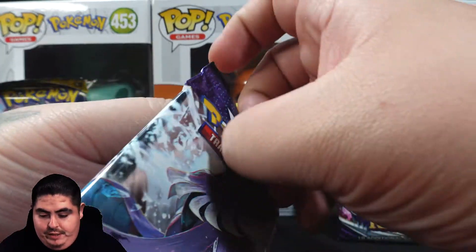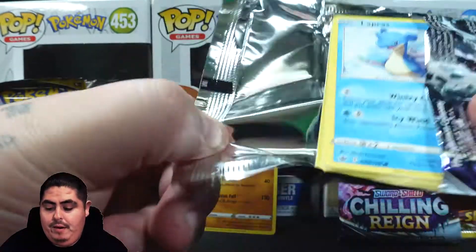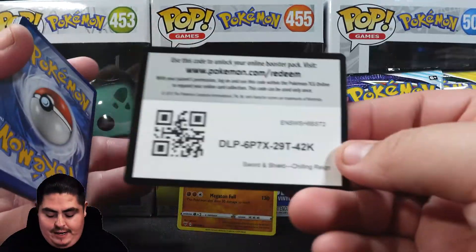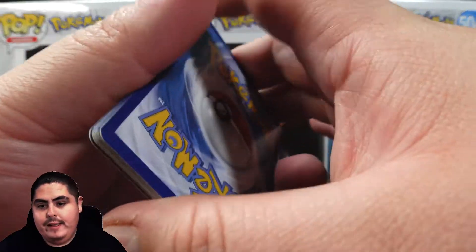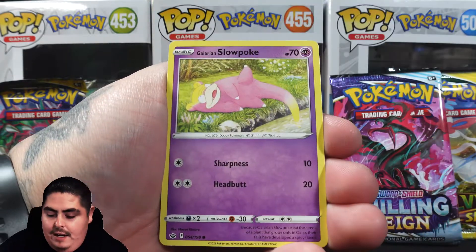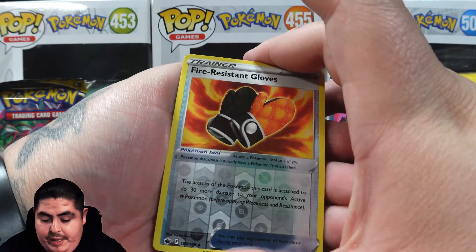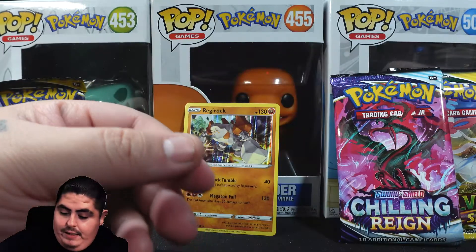Round two - Chilling Reign. I'm pretty excited, I've had these for quite a while and just haven't had a chance to open them. I'm doing this right after the last video - I look the same as last video because I recorded them back to back since it takes a while to set up the green screen and lighting. From the green Chilling Reign pack we got a honey, an Impact Energy, a fire resistance as a reverse, and for the rare we got a Vocalona - nothing crazy.